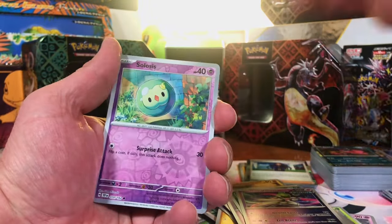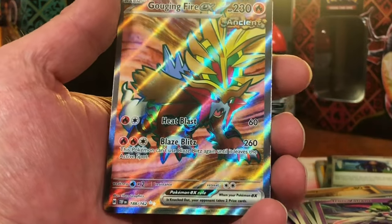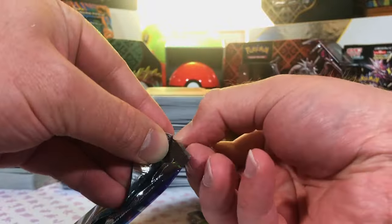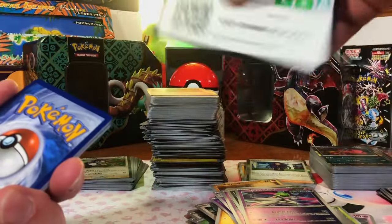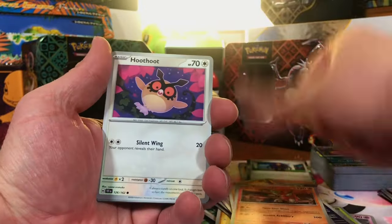Iron Hands Reverse. Solosis Reverse. Gouging Fire EX Full Art — I love that artwork. Temporal Forces is redeeming itself right there. We got one Illustration Rare and a Full Art out of the deal, still got a little bit more left. SIR people, come on — SIR.